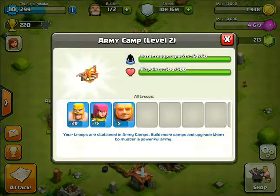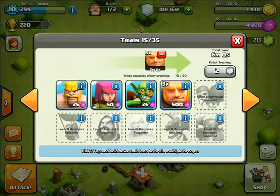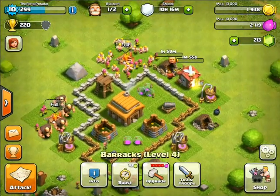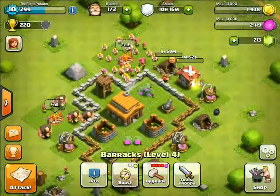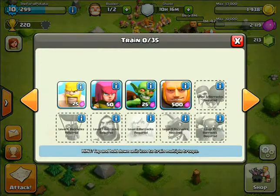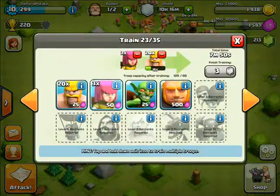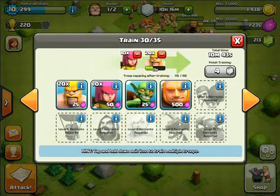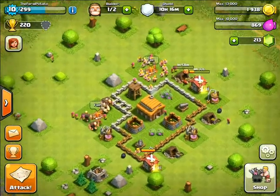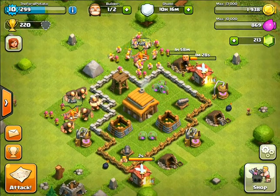Let's train up some troops. 5 giants. Brax level 4, Brax level 4. Let's train up 20 barbarians and 15 archers — let's do 10 here and then 5 here. There we go, that's pretty nice. We are running pretty low on elixir because we did train up a lot of troops there.